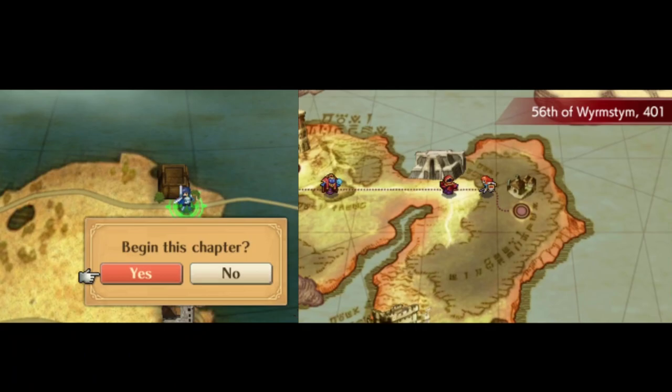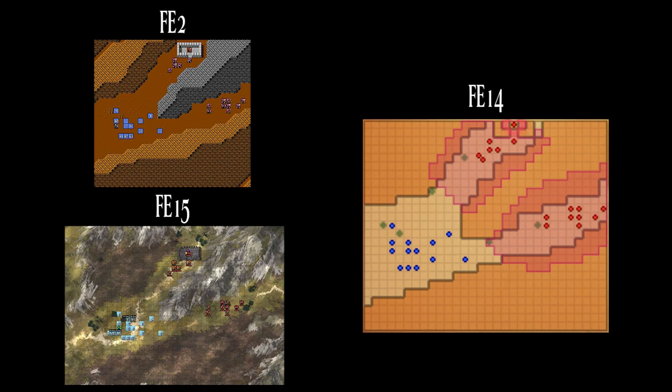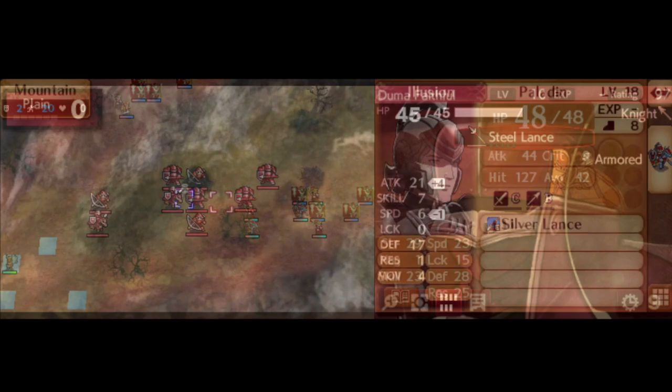Another map from Gaiden and Echoes is the Fear Mountain map. This was reused for the Witch's Trial, Xenolog 13 in the Fates DLC, where you get the Witch's promotion item. Again, this is probably just a cool callback for DLC.